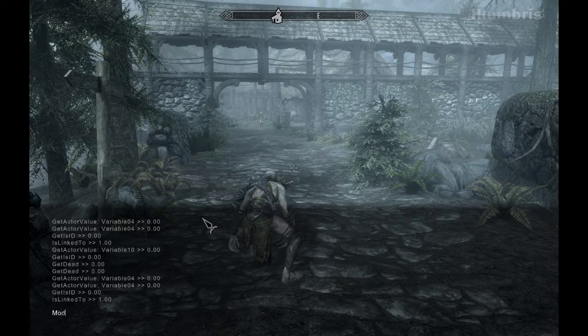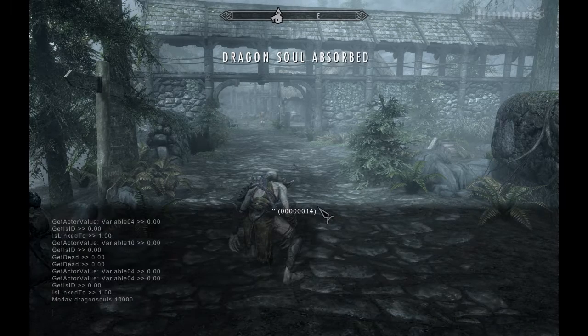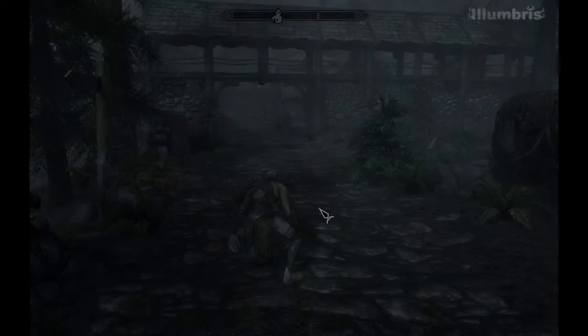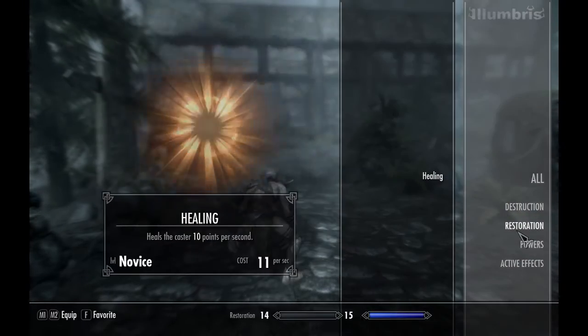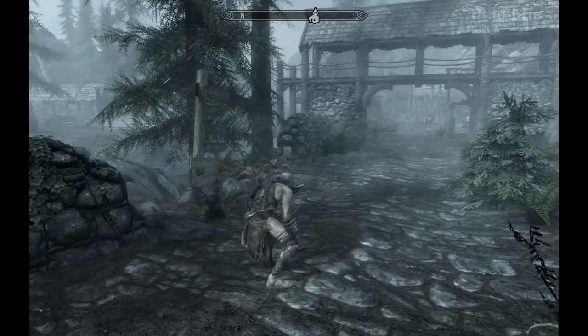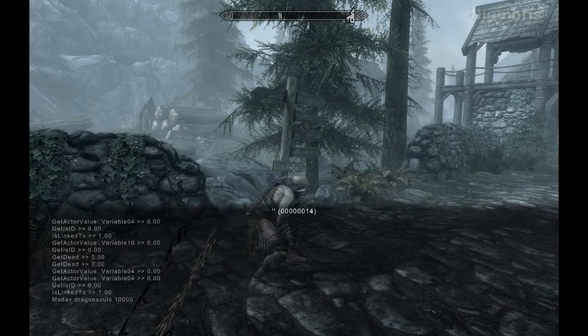Another command: ModAV DragonSouls. This one took me a while to remember. I just do it like a thousand. Basically, what this does is mods your character's attribute. I just gave myself 10,000 Dragon Souls, so I should be able to shout like crazy. I don't have any shouts to demonstrate, but yeah, I would have 10,000 Dragon Souls. You can do this for a lot of things, but Dragon Souls is all I know for now.